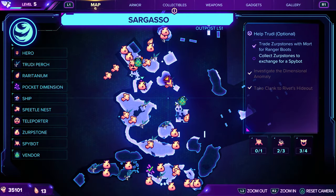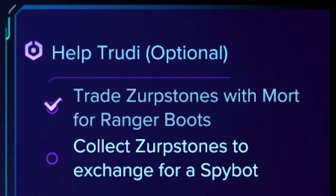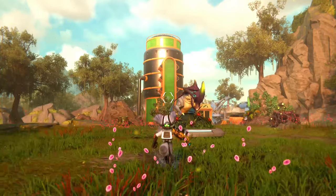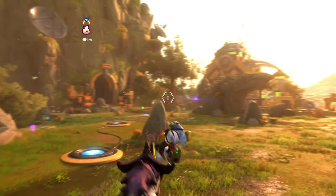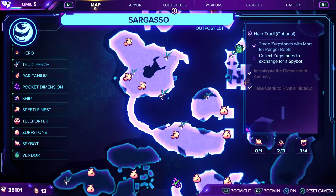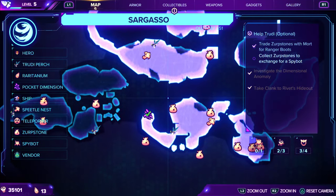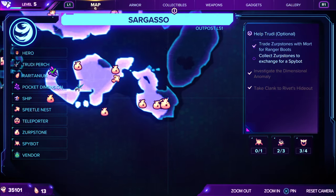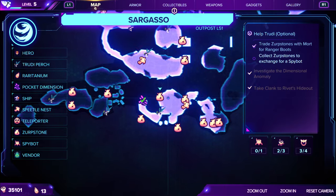Here's a map of Sargasso. Now, if you've done the beginning of this optional objective on the planet, you need to be gathering Zerp stones. Once you talk to Mort, he will give you the quest to get Zerp stones. Once you get the first 15, it's very easy — you just gather those, shouldn't be a problem at all. You return them to Mort, and then Trudy the dragon will eat those, which gives you a trophy, and then Mort will mark the rest of them on your map and offer you different rewards for getting different amounts.